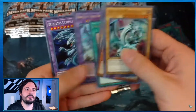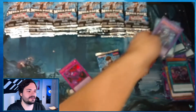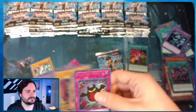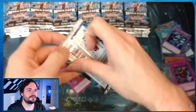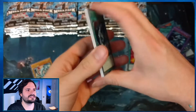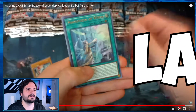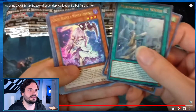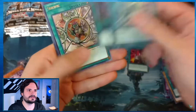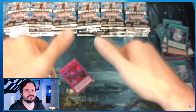Twin Burst is in here. Very nice. Blue-Eyes Ultimate Dragon — secret. The one Jump promo that had the secret. Blue-Eyes Twin Burst, baby! No Ash Blossom. We have the Azure-Eyes. Mausoleum of White. Ghost Reaper and Winter Cherries. I think the only ones out at that time were Ghost Reaper, Ogre, and Ash Blossom — Ash Blossom was the most popular one.